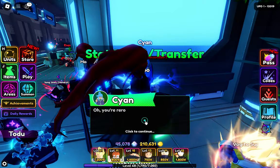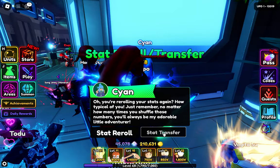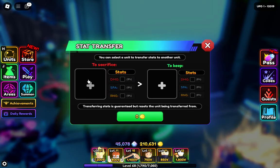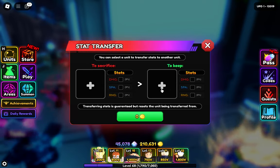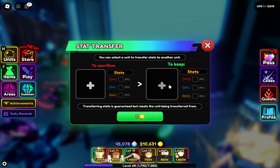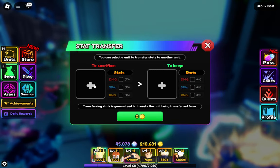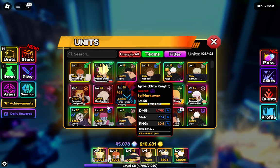Okay guys, so what if I change the stat? We can just transfer the stat here. You can see a stat transfer option — we have to sacrifice one unit's stat and transfer it to another unit.